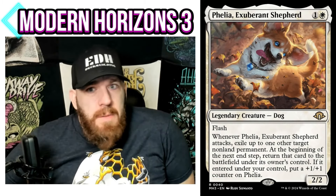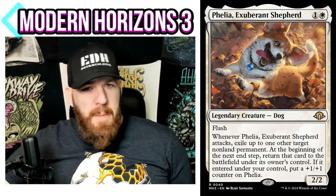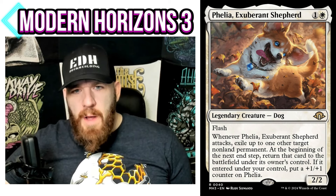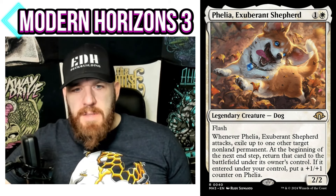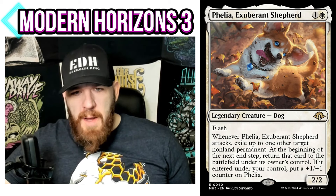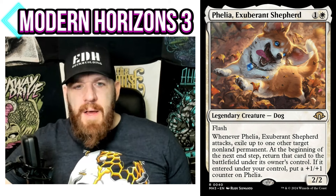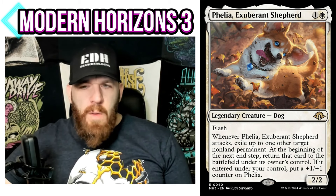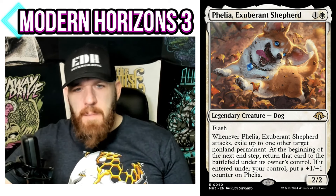I'll start out with Philia Exuberant Shepherd, which I already talked about in a spoiler video, but I'm talking about it again because it's probably one of my favorite commanders from the set. If I was to pick one commander to build around from this set, it would be this one. It's a one white dog, 2/2 with flash. When Philia attacks, exile up to one other target non-land permanent. At the beginning of the next end step, return that card to the battlefield under its owner's control. If it entered under your control, put a +1/+1 counter on Philia.